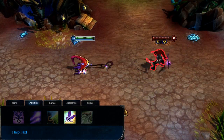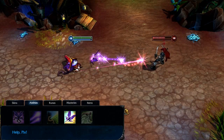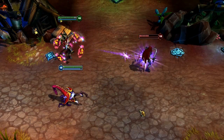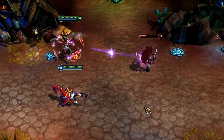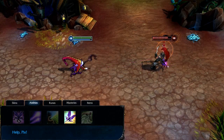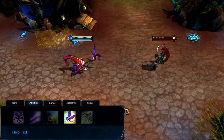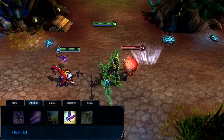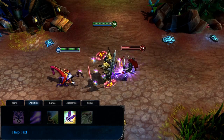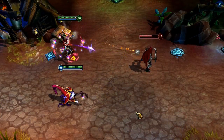Help Pix can also be cast on either allies or enemies and sends Pix to follow that target instead of Lulu for a few seconds. When cast on an ally, Pix grants them a damage-blocking shield, and Pix will now attack that ally's target with each of their basic attacks instead of Lulu's. When cast on an enemy, Pix immediately damages and reveals that target for a short time. The power of the shield and nuke plus the utility of moving Pix around make it require one point extremely early. If you want to buff up the shield and nuke, max it by level 9, but if you just want to use it for its utility, leave it until level 18.